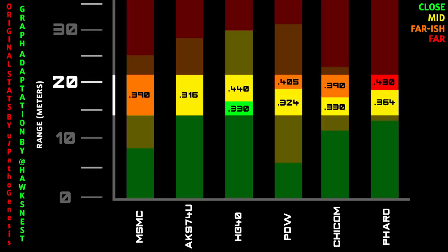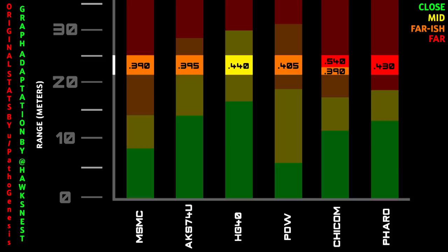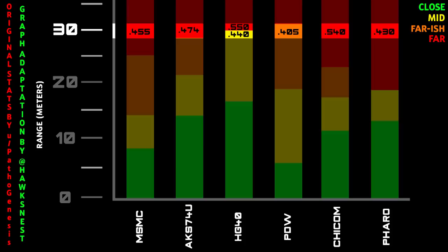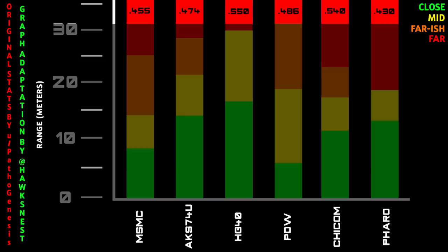From 13 to 21 meters the fastest SMG is the AKS-74U, with the PDW close behind. If a gun shows two numbers, it can kill in either time depending on the exact range — for example the HG40 kills in either 330ms or 440ms. From 21 to 25 meters the MSMC is the fastest, with the Chi-Com matching it for a couple of meters. From 25 to 27 meters the AKS-74U leads again, with the PDW close behind. From 27 to 31 meters the PDW is fastest, and beyond 31 meters the Pharaoh is actually the fastest to kill.